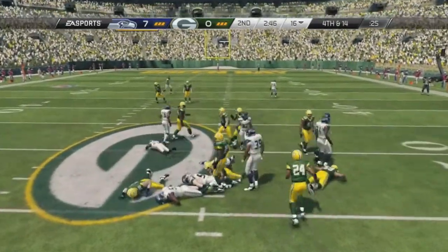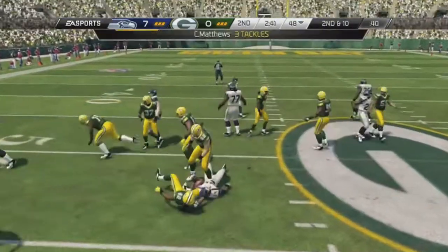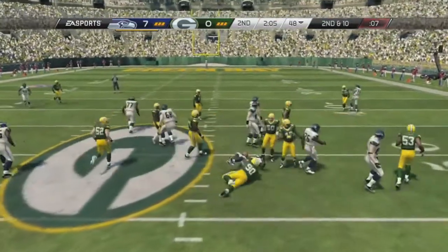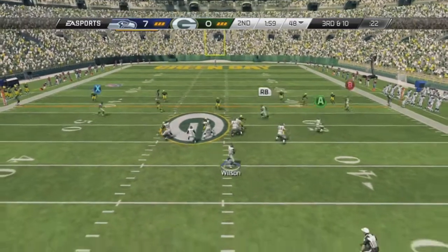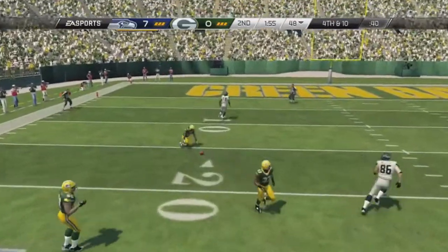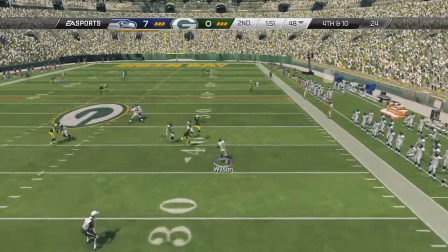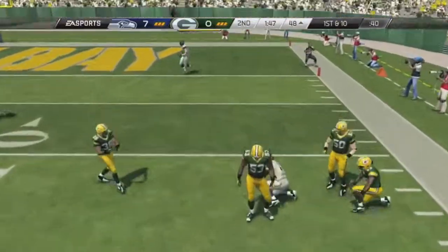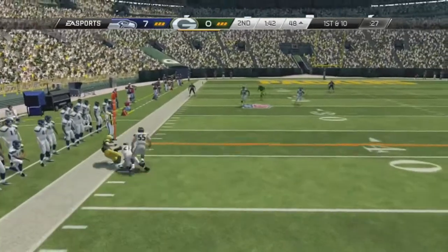I'm trying to juke a lot, but obviously I'm not holding LT so it's not going to work. Again trying to run the ball, and I'm stupid for running to Clay Matthews' side. And BJ Raji, being the fat sack of crap he is, stops me. I see a receiver wide open over the middle, but I think I was trying to see how hard it was to get a spec catch on this game. I don't know why I rolled out there — I felt pressure that wasn't there, I guess. And of course Marshawn doesn't come down with it. How's that not a user pick?